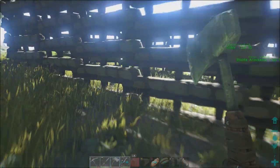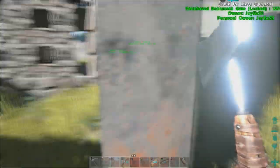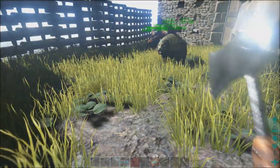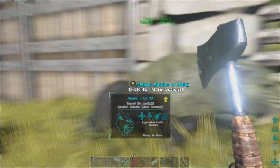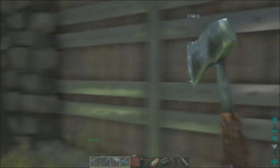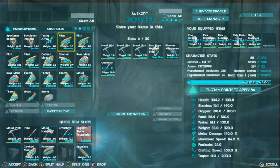Did I just see an egg? I saw something pop up — is there a fertilized egg in here? I thought I saw something red pop up — maybe it was just the mate boosted heart. Guys, are you going to get it on? You're ready to mate? Let's get it on. Anyway, we'll let them continue, let them have some privacy. I want a little kitten — I want a baby kitten. So make it happen guys, make it happen.